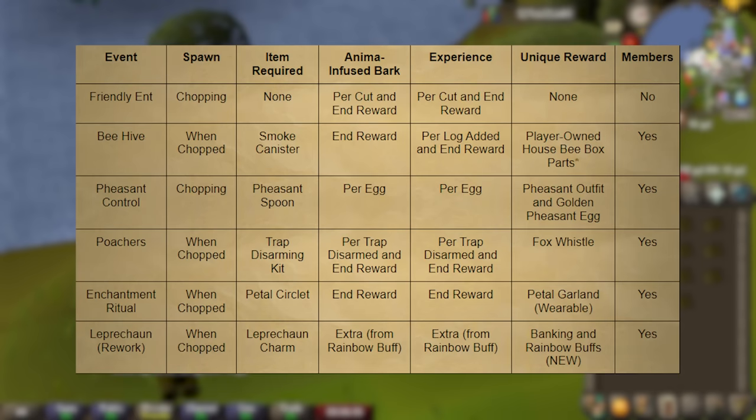There's a lot to talk about with Forestry Part 2. They've added in a lot of new things, and let's start off with the new Forestry events. Today, they've added in five new Forestry events: the Friendly Ent event, the Pheasant event, the Beehive event, the Enchantment Ritual event, and the Poacher's event.